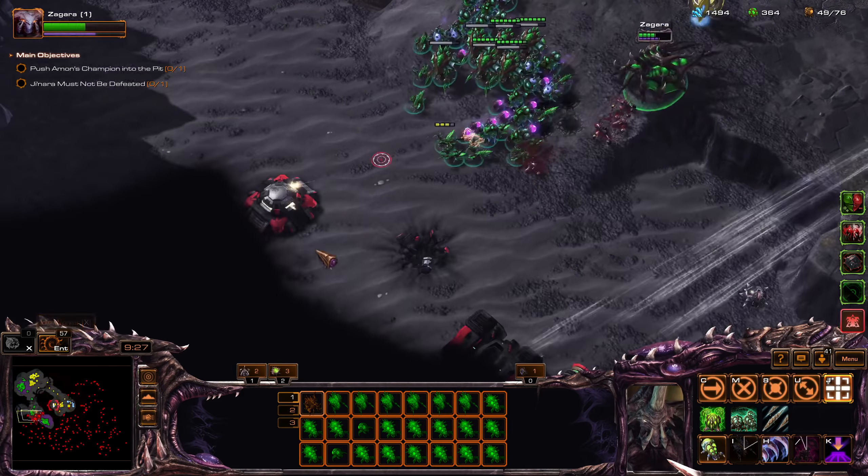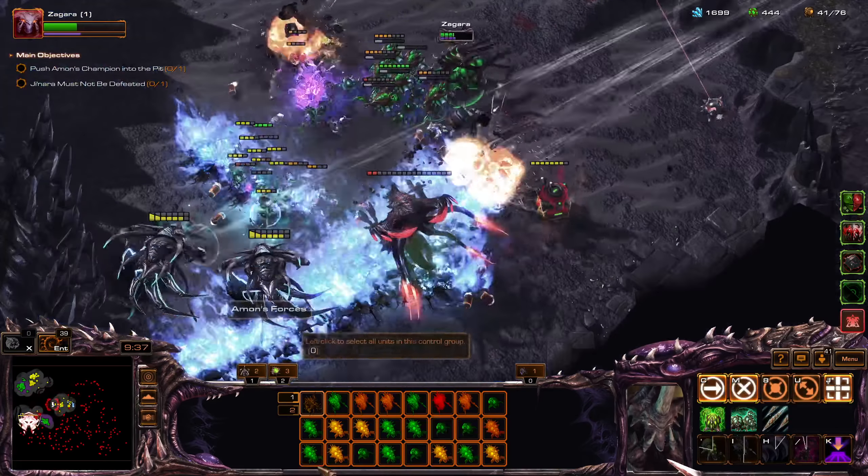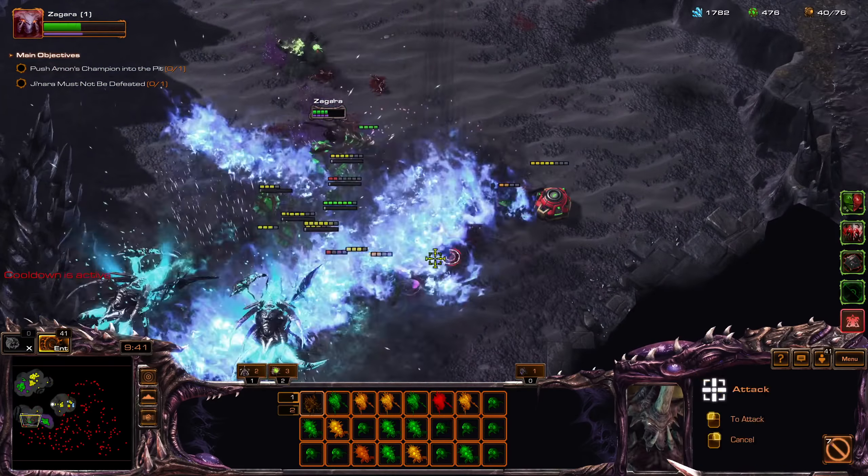Yeah, dodge those. Solar lance on my ally — it's good. Use our hydra killers to destroy those. Nice — nicely done by my ally.